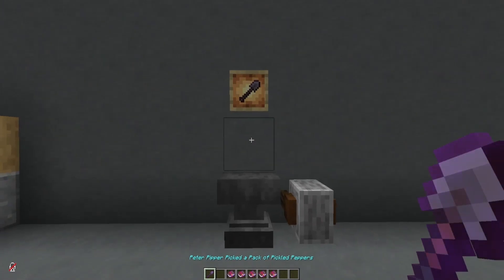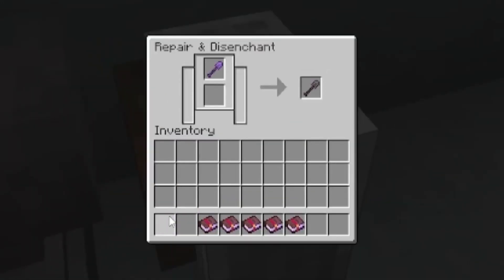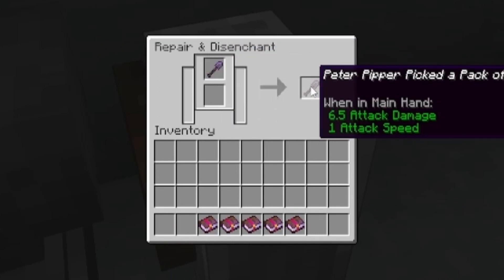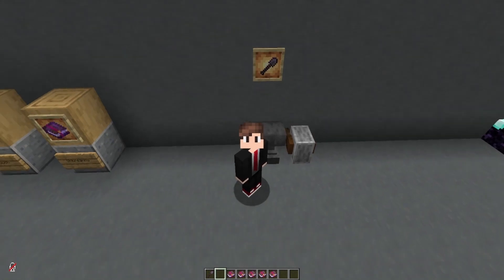But let's say you find a shovel in the wild and you're not happy with the enchantments. You can go to a grindstone, throw it in there, and you get that XP back and it's unenchanted. Then you can just rinse and repeat until you have the shovel you want.